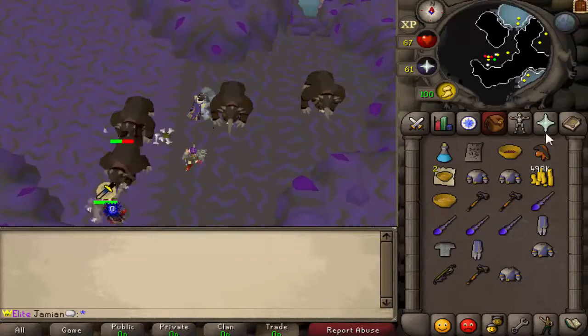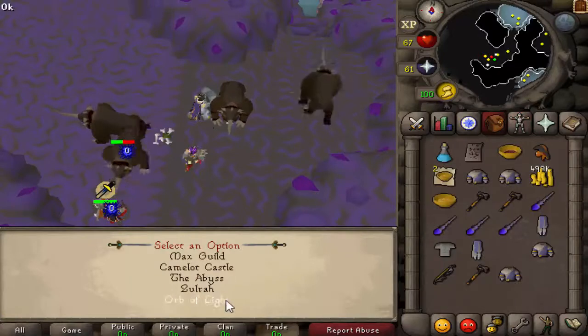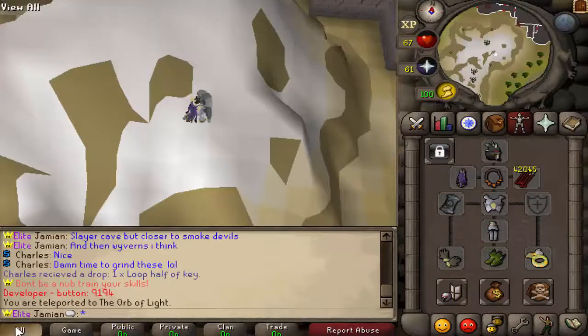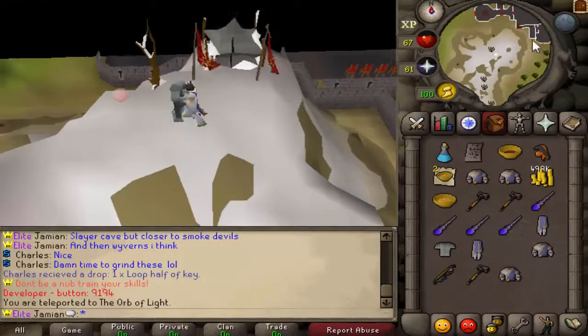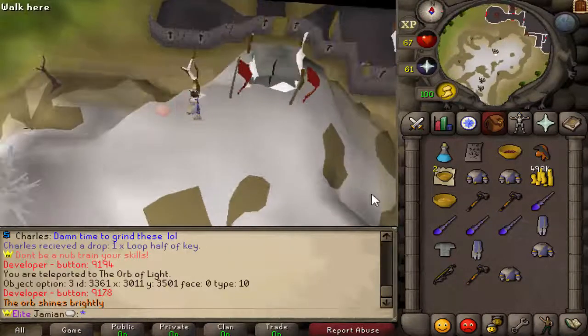So with the recent updates, we'll go back to the last one. The first raid boss was released — Tekton. Let me show you how to get there. If you're a Max player, you can just teleport to the Orb of Light through the Max Cape. If not, you can get here through Edgeville — just teleport to Edgeville and walk to Ice Mountain. Hit here, and then there you go. You have Tekton.